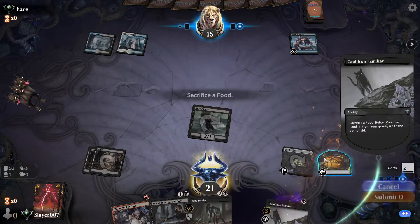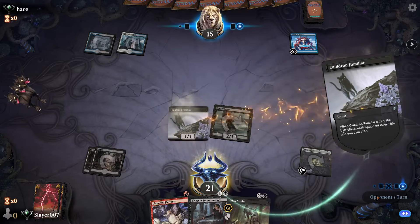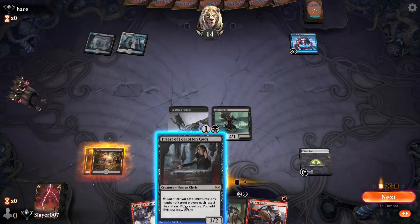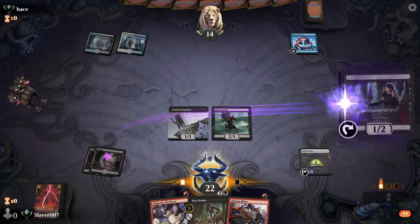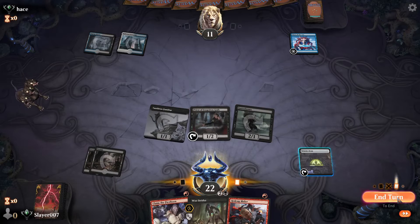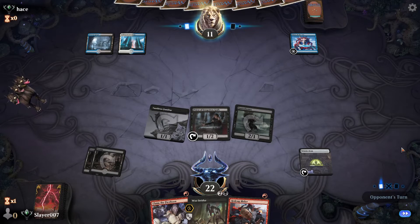In this case we are going to play the Cauldron Familiar just to be able to attack next turn, and we also know we're not going to be playing like Mayhem Devil yet. We'll play the Priest of the Forgotten Gods even though it might be susceptible to an Oath of Kaya — we can also fizzle the Oath of Kaya with Witch's Oven.